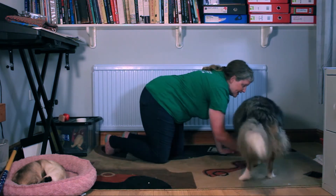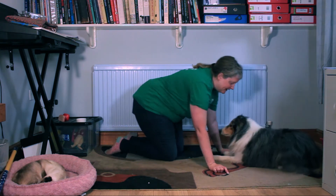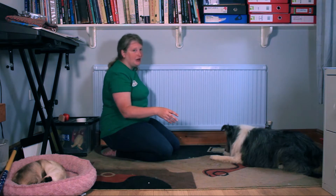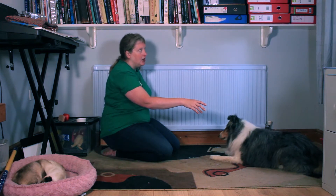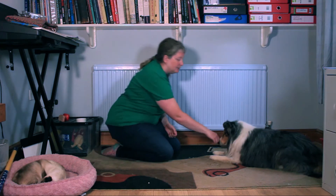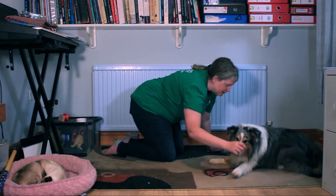So to start with we set our dogs up in a nice down. We want a proper down — we don't want any feet sticking out. We need them to be in what they call a sphinx down, everything tucked under, because that's what we need them to do.